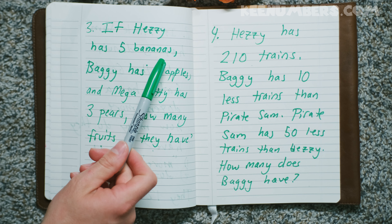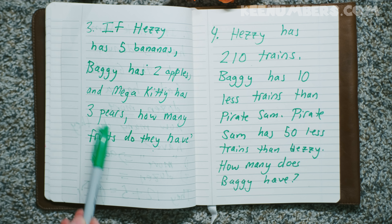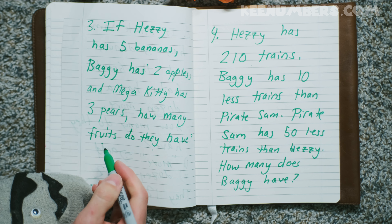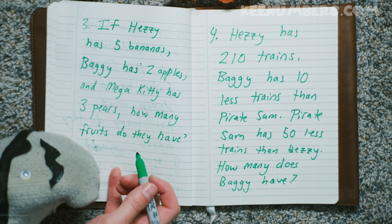If Hezzy has five bananas, and Baggy has two apples, and Mega Kitty has three pears — how many fruits do they have? We're adding bananas and apples and pears just to see how many fruits we have. Get out your bananas, they're all fruits. I sure hope the bananas don't show up. Pirate Sam, what are you doing here?